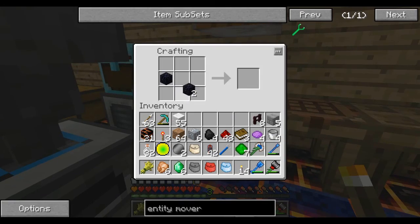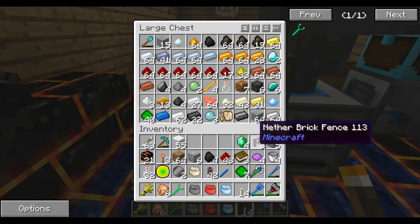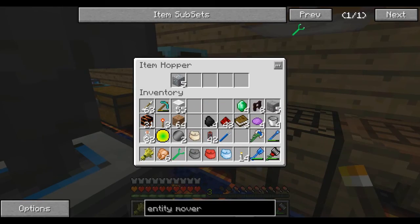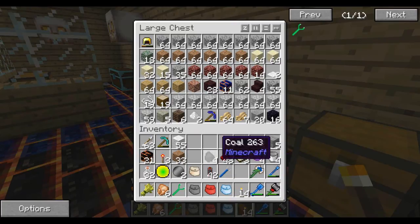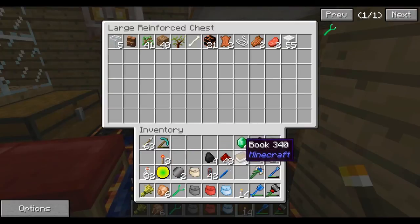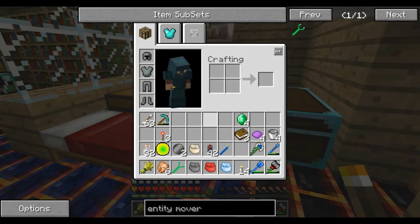Let's make this entity mover with our emeralds — and bam. Of course I can't put anything in here. Let's get rid of a couple things real quick — I can't get rid of anything, this is awful. Too much inventory. Let's put it all in the miscellaneous chest here. Stuff we don't really need, but we have.